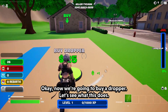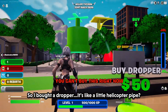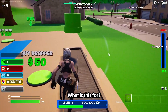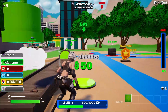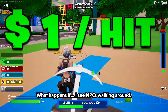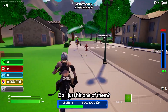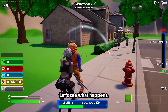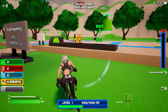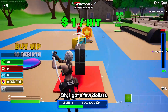Okay just keep hitting this till we're rich. Now we're gonna buy a dropper — let's see what this does. So I bought a dropper. It's like a little helicopter pipe. Did I drop people on it? What is this for? A whole tire dropper. What happens if I... I see NPCs walking around. Do I just hit one of them? Let's see what happens. And I don't see anything happening.